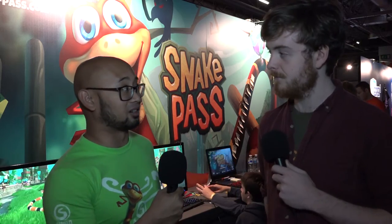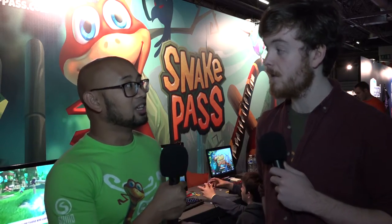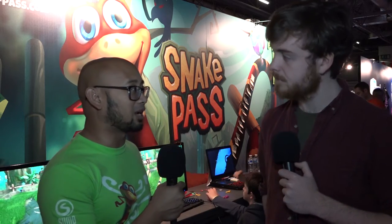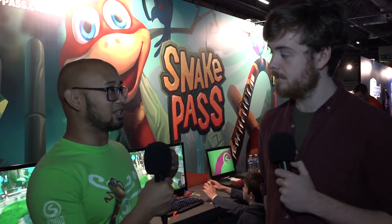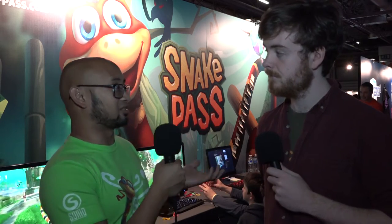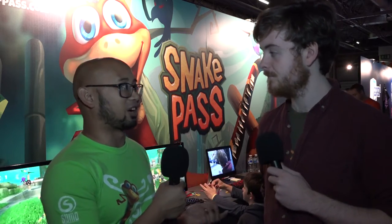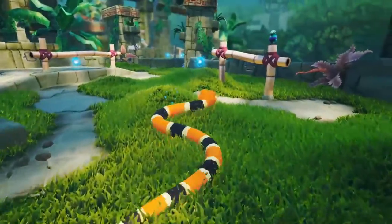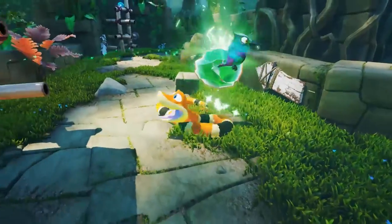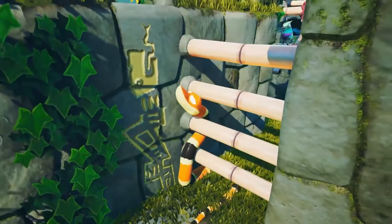We normally work on big AAA titles - we're currently working on Crackdown 3 and Dead Island 2. This game actually came out from an internal game jam that we had last year. Seb, the lead designer and creator of the game, was working on a spline trying to figure out how those things worked in Unreal, and it fell to the ground oddly. He thought 'what if I control that rope?' and from that accident, Snake Pass was born.